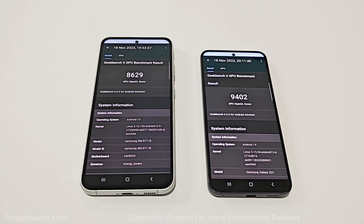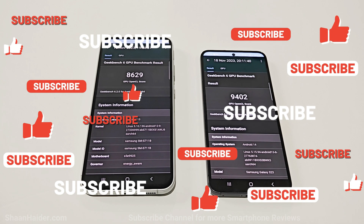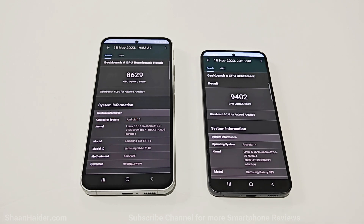The overall winner is S23 as it wins in Android Benchmark, Geekbench 6, as well as 3D Mark. But surprisingly the performance of Samsung Galaxy S23 FE with the Exynos 2200 is way better than expected, and it is scoring more points compared to the Exynos 2200 we got on the Samsung Galaxy S22 series. So the S23 FE is not as good as the Qualcomm Snapdragon 8 Gen 2 on the S23, but comparing it with the S22 series, the Exynos 2200 is performing better than it was last year.